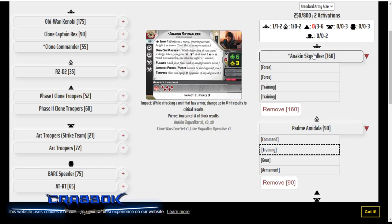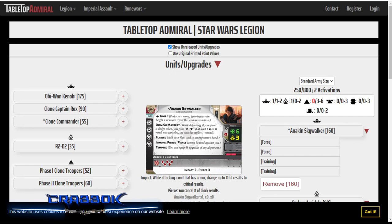Padme is a great way to support Anakin in this build. But he's a solo commander, so I can't do my little trick of having two commanders and issuing orders to other people, then pulling from the pile and being really likely to get a commander card. I'm not going to be able to rely on that as much.